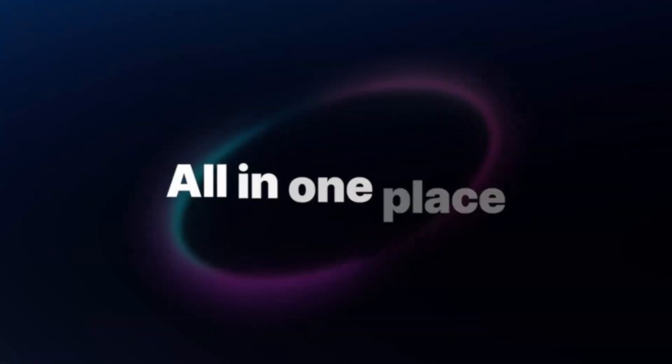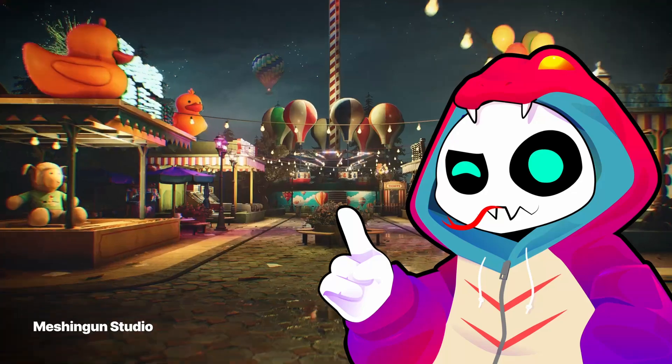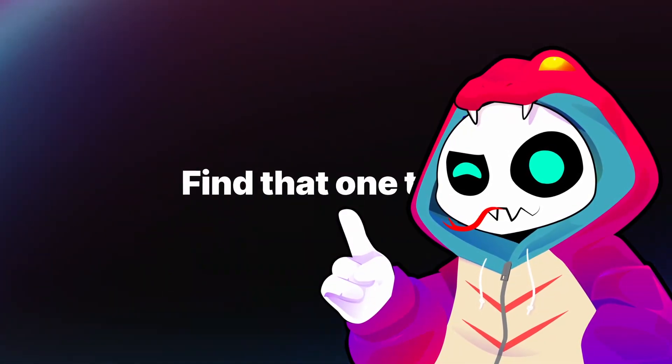Fab, the new marketplace for Unreal Engine assets, just launched roughly 12 hours ago. I want to give you a quick breakdown of how it works and the things you need to look out for, since there's actually quite a bit to talk about.